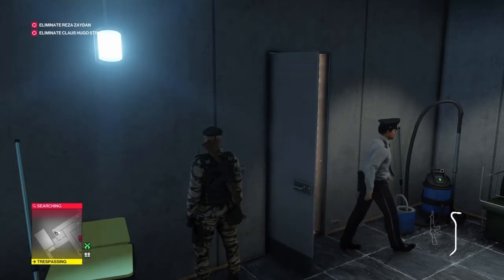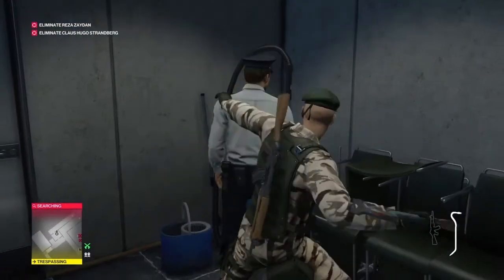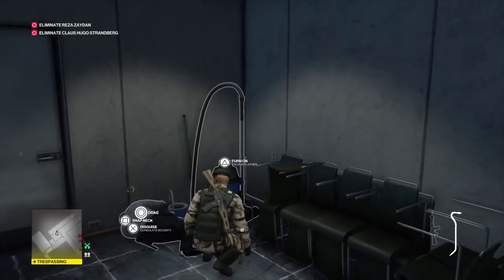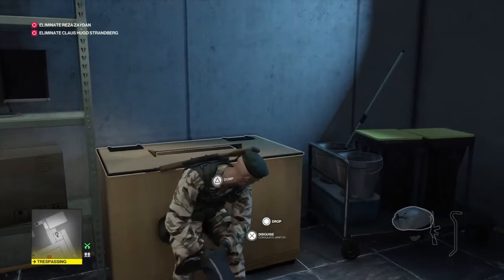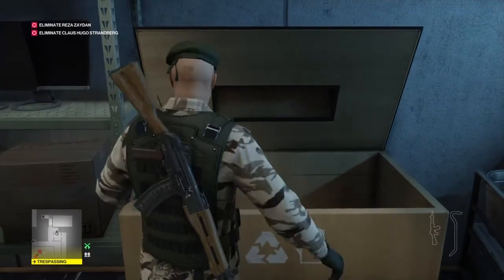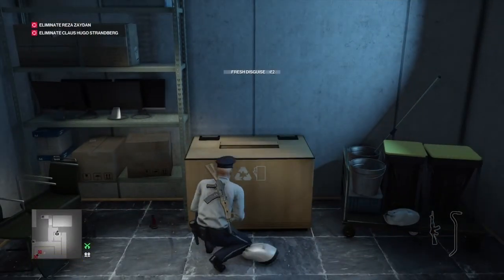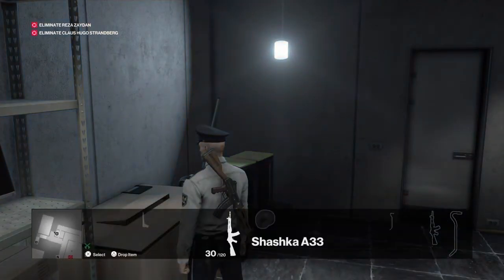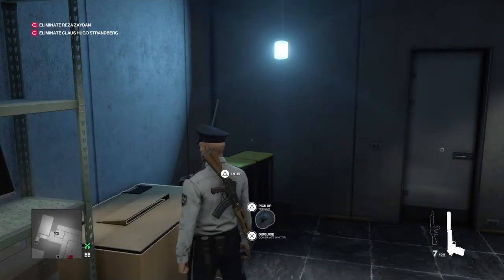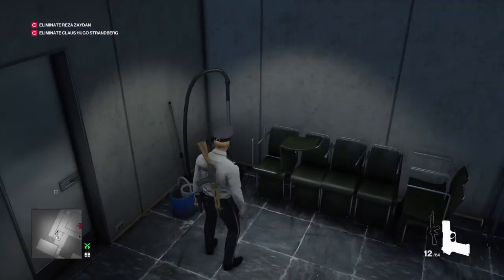Here comes the guard now. We're going to close the door behind him — knock him out once he's turned off the hoover, hide his body in this crate right here, take his outfit, and select our silenced pistol. Though you can use any weapon you want really; the point is that I shoot him in the head. Grab some extra ammo there.